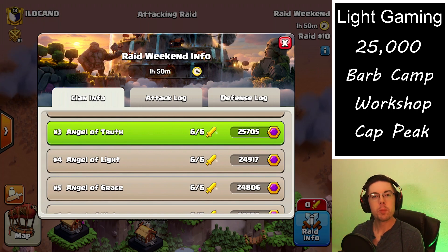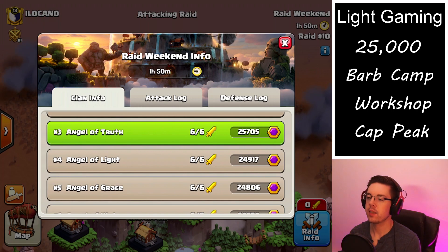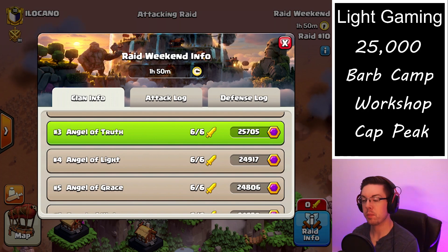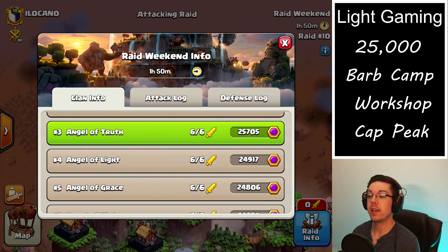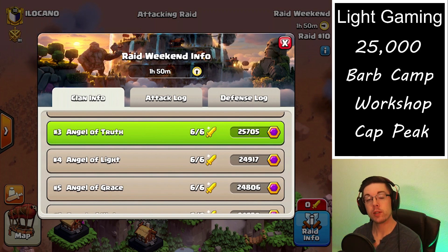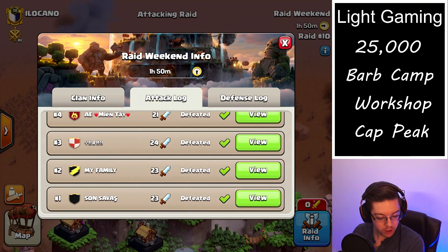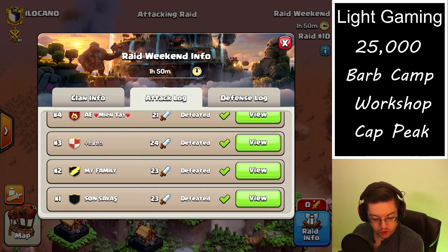How's it going everybody, I hope you're having a chill day. Today we're going to be taking a look at how I was able to get over 25,000 Capital Peak gold from attacking what I consider to be the most fun bases to attack. So let's take a look.